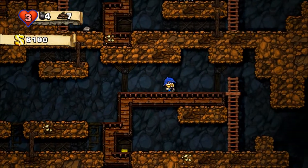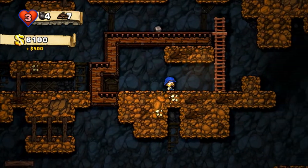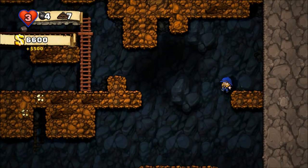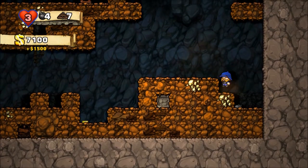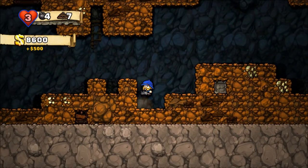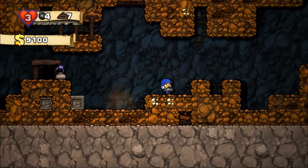Locked chests usually hold more loot. Hopefully I can also show you a shopkeeper here soon. The shopkeeper will sell you stuff, but don't piss him off — I'll show you what happens when you do. There's the exit. Okay, there's no shop in this level.